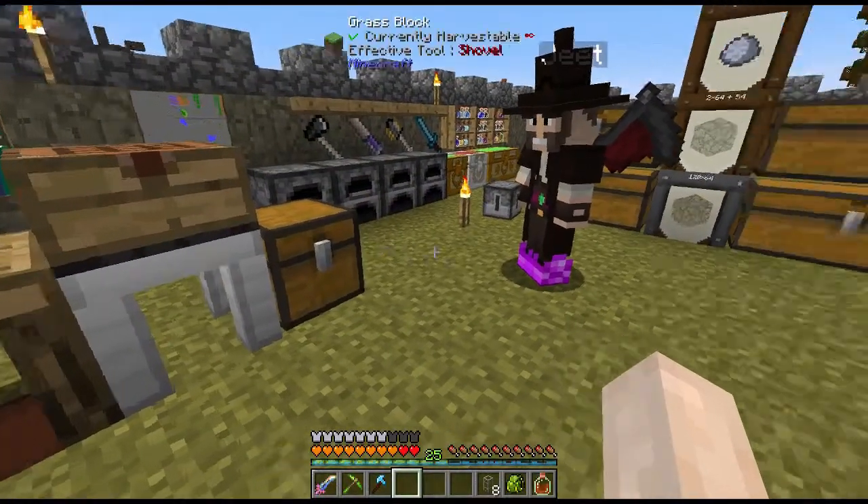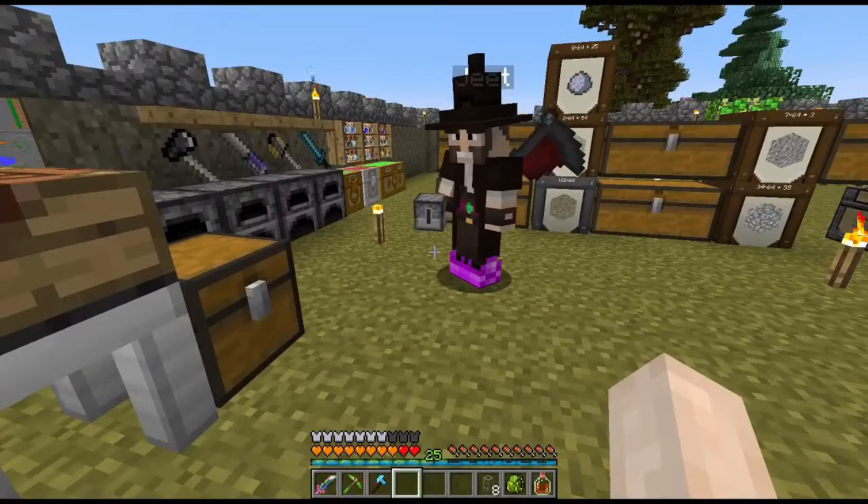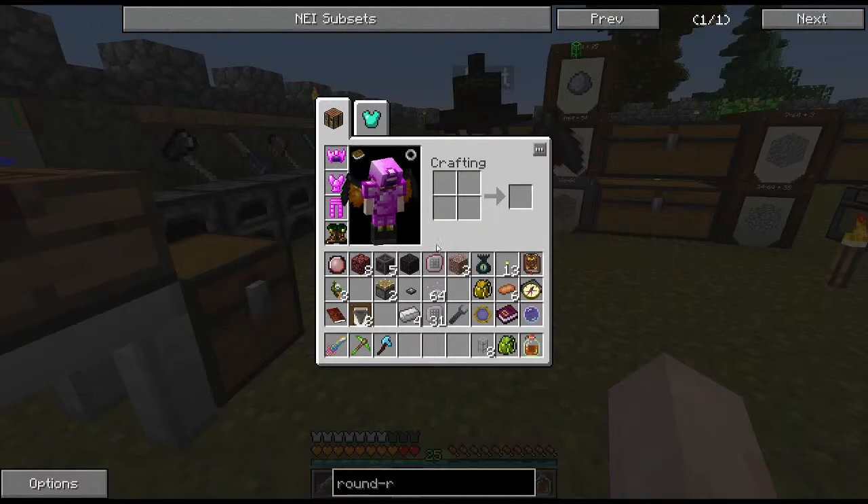It's like a builder block — it uses iron and glass. Iron construction block uses glass. Alright, so these are the fluid loaders and unloaders. We'll be using those. Transport pipes here — gold transport pipes.